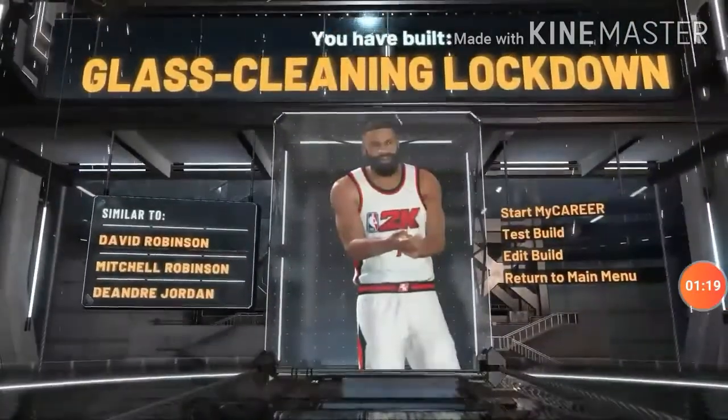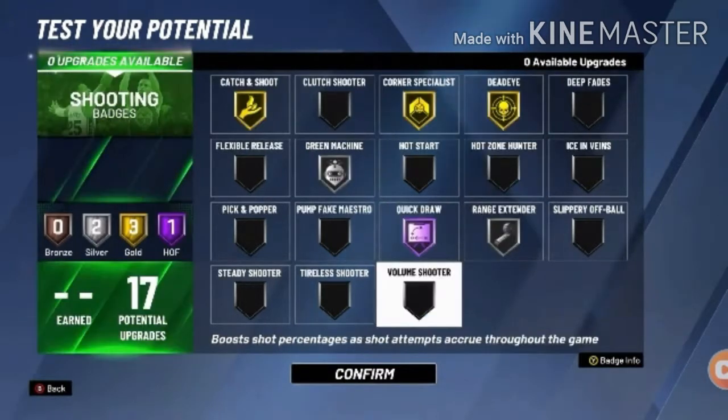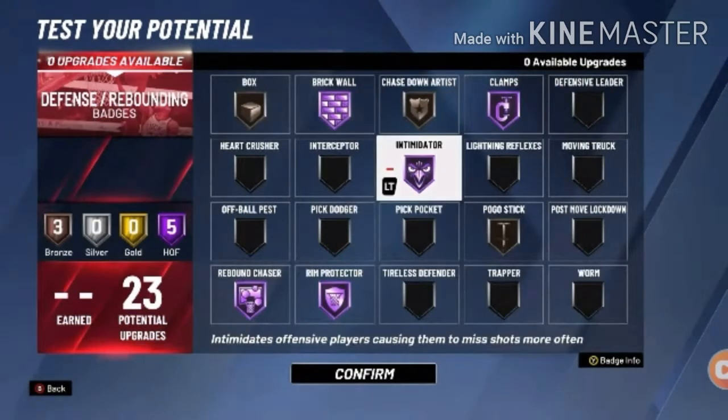Glass finisher lockdown — for finishing contact, the shooting badges I'd run are: Hall of Fame quick draw, silver range extender, gold dead eye, gold corner specialist, gold green machine, and gold catch and shoot. For defense, this is what I'd run if you're doing rec ball or park.